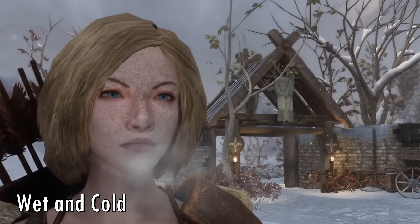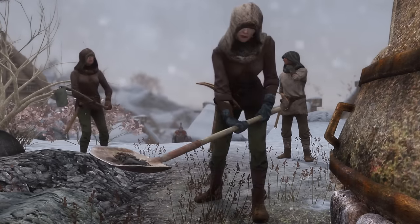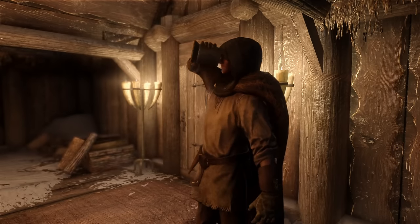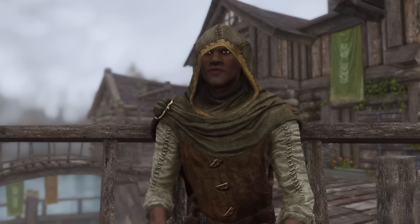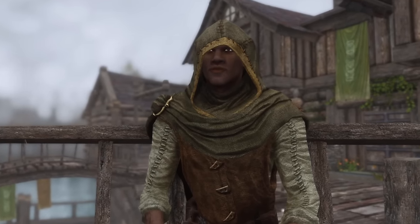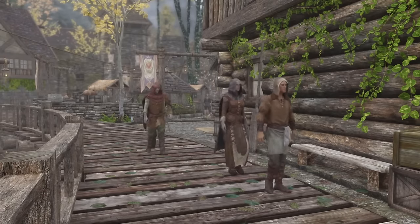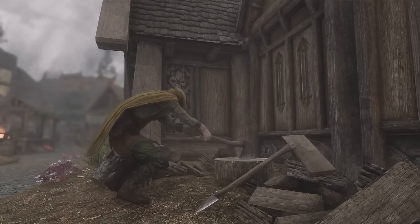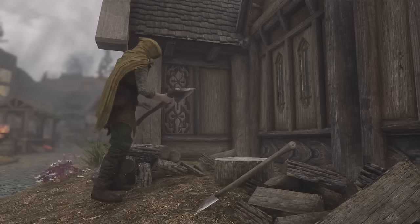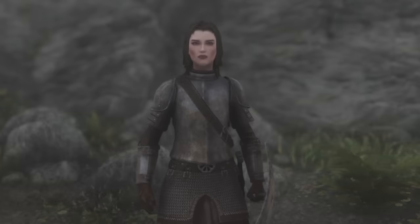NPCs react to weather events thanks to Wet and Cold. For example, in snowy climates, NPCs will equip fur cloaks and hoods. In some areas of Solstheim, NPCs will wear masks. And in rainy weather, NPCs will throw on hoods or, if not manning a storefront, they'll go inside until the weather clears. NPCs are finally able to dress appropriately for the weather, and it even adds visual effects during rainstorms.